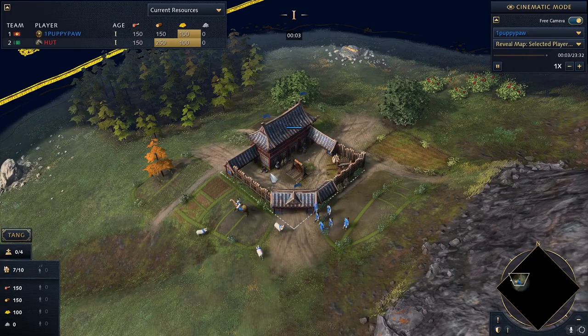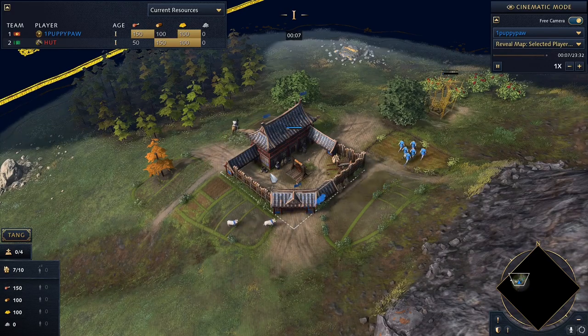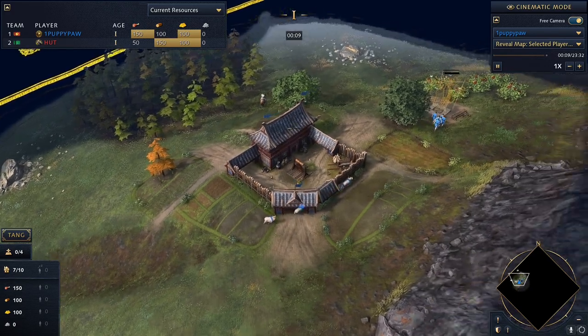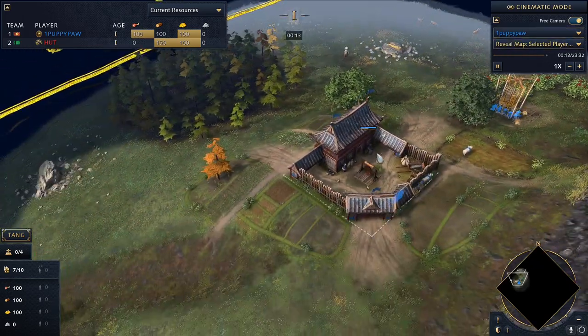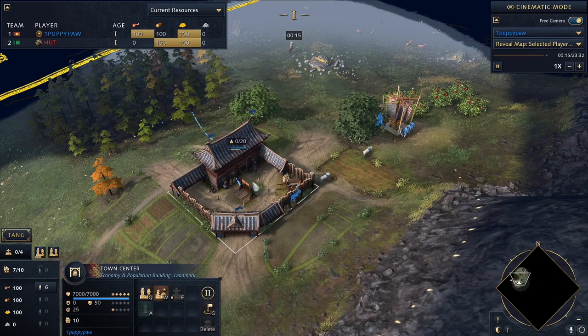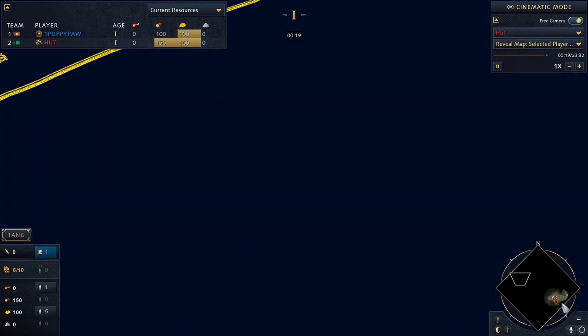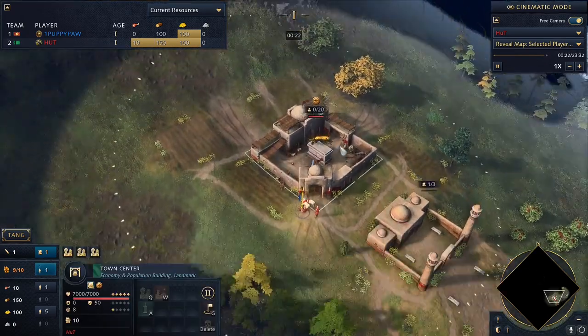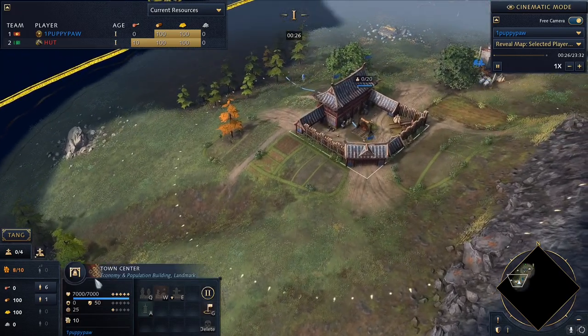Hello everyone, welcome to the very first casted Age of Empires 4 game here on YouTube. My name is Haiwata, coming at you with a game versus Puppypaw spawning up in the top left corner of the map versus Hutt spawning in the bottom right. Hutt is playing the Delhi and Puppypaw is playing the Chinese.